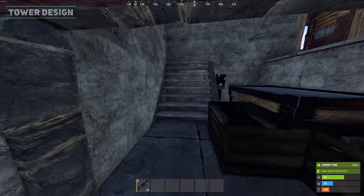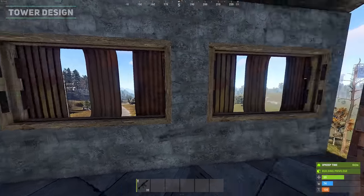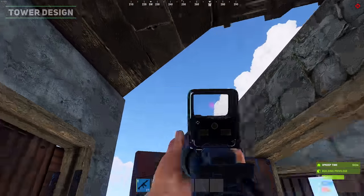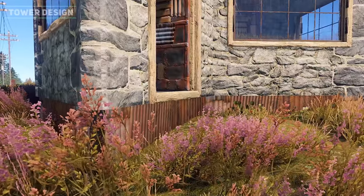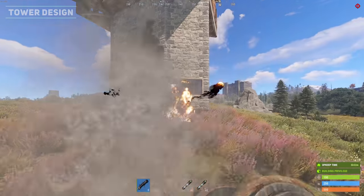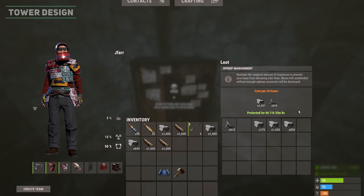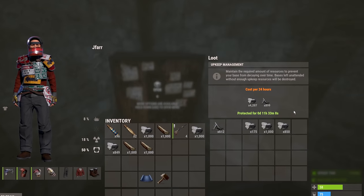Above the loot room we have the shooting floor containing vertical metal window bars and doors to see down, which helps when shooting players or for better access to the heli. I would recommend upgrading the foundations to metal to stop players or the heli from destroying the foundations which might compromise the stability of the tower. The overall upkeep of this tower including all the doors is 899 metal fragments and 4207 stone.